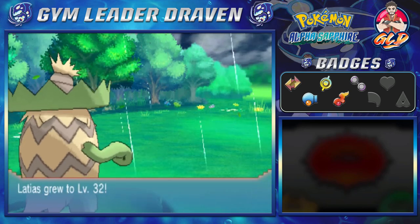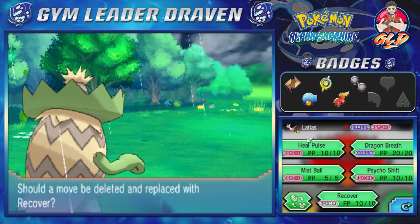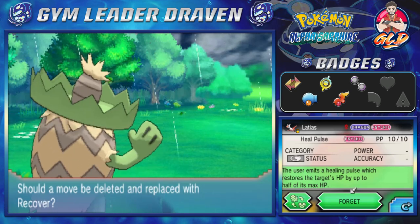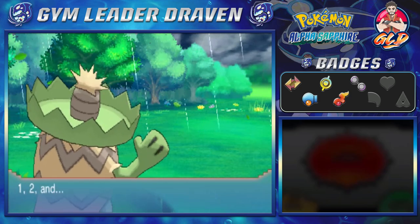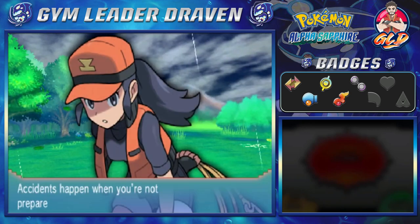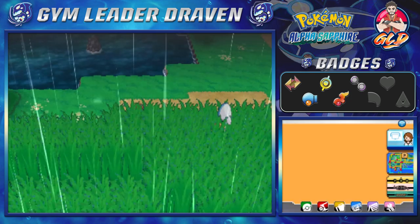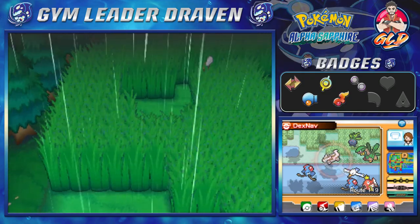Tommy JDF grows to level 47. Latias — without doing anything — grows to level 32 and is learning a new move: Heal Pulse. The user emits a healing pulse which restores the target's HP by up to half the max. We're going to forget that move though, because Heal Pulse is for partner double battles, and Draven doesn't do a lot of double battles.